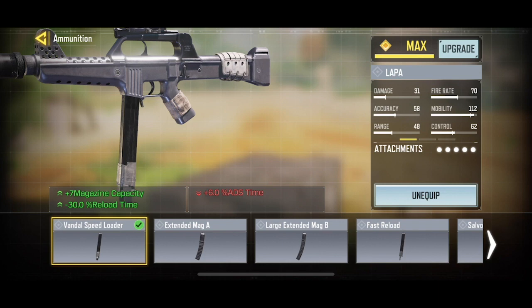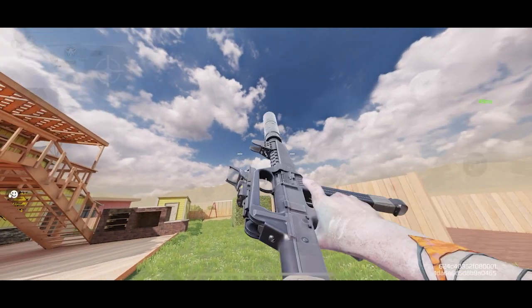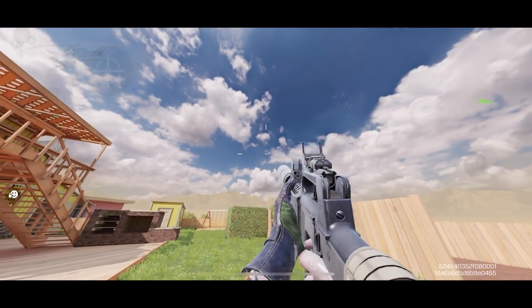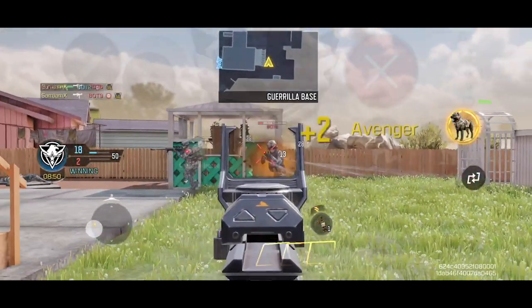For the ammunition, we'll use the Vandal Speed Loader. This will increase your magazine capacity by 7 bullets, meaning you'll have 7 extra shots which will help you win more gunfights. Not only that, it also decreases your reload time by 30%, which is really useful when you're playing aggressively.